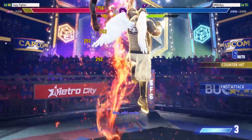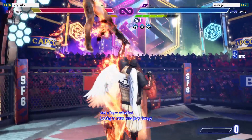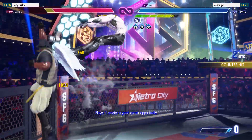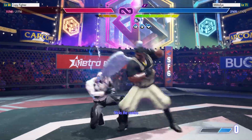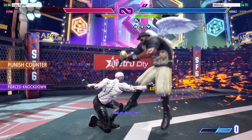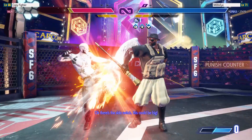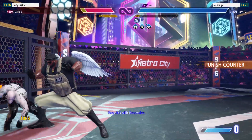Nice solid counter. Gets the jump. And a super activation — looking to score some juicy damage. Player 1 creates a good corner opportunity. Sticks the combo. Anti-air drops them. There's a side switch — this could be big. Very slick with the combo.